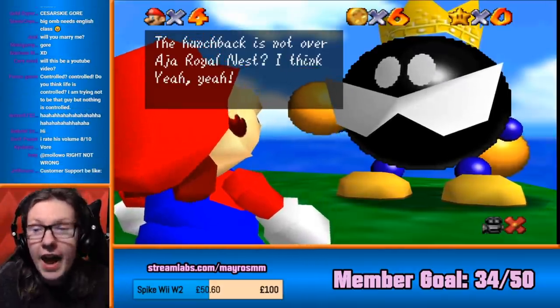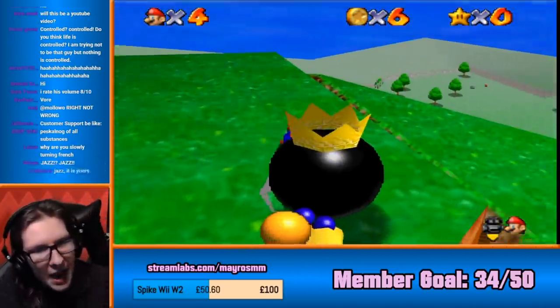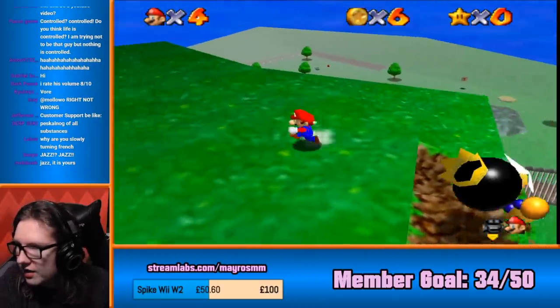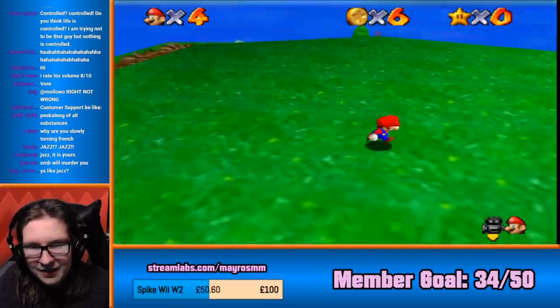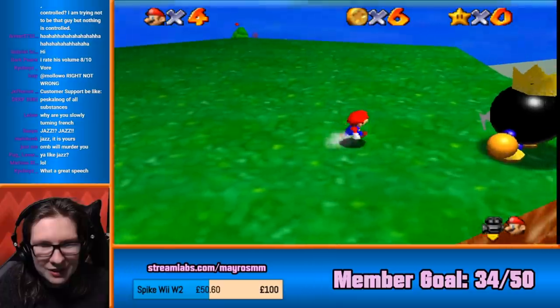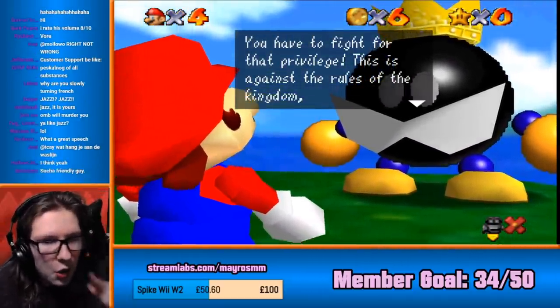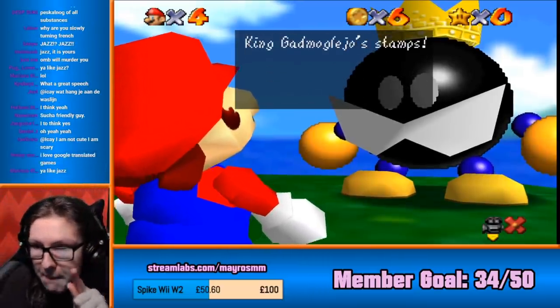At your royal nest? I think yeah. Let's do it. All right, off you go. Bye-bye. See you later, man. Wait, is he still going? What's taking him so long? You have to fight for that privilege. This is against the rules of the kingdom. King Gadmonjo stamps. Lamps.